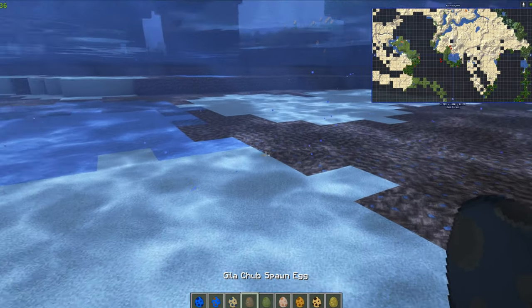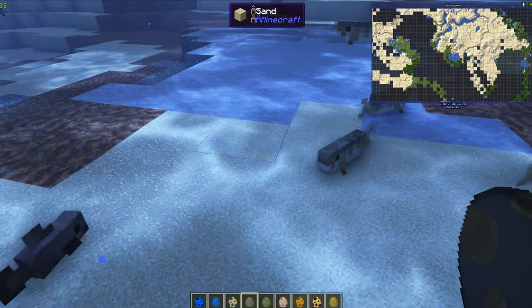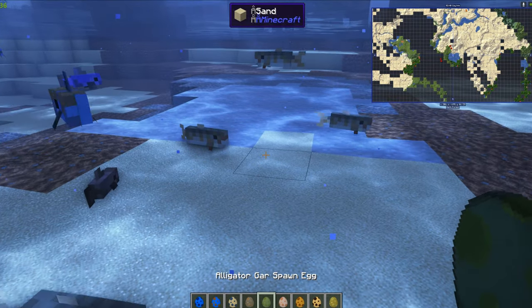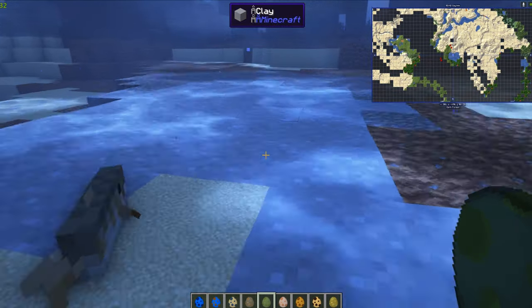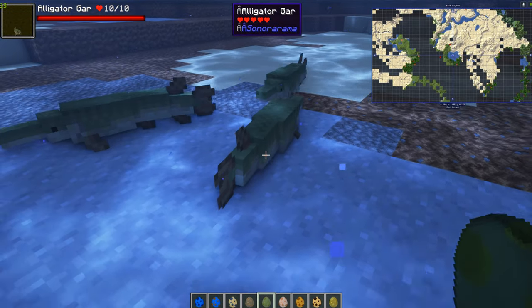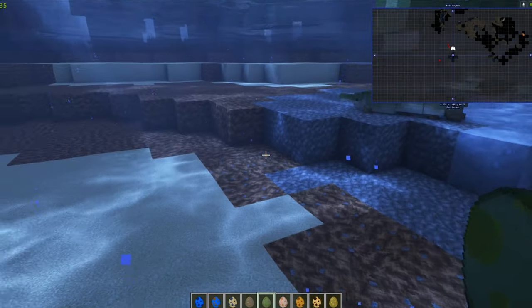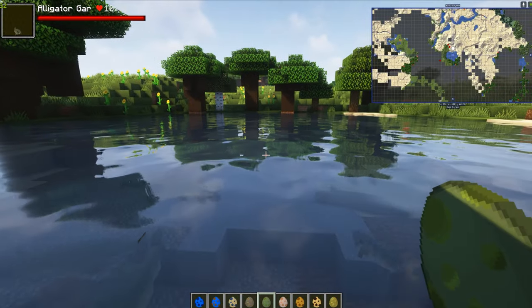The Gila chub — I haven't found these in the wild but they obviously spawn there. And last but not least the alligator gar, which we showed earlier. Are they all the same? They all seem to be the same coloring.